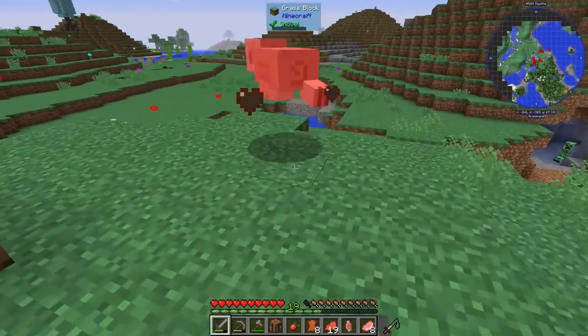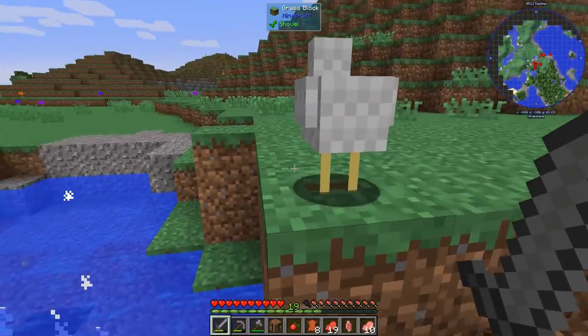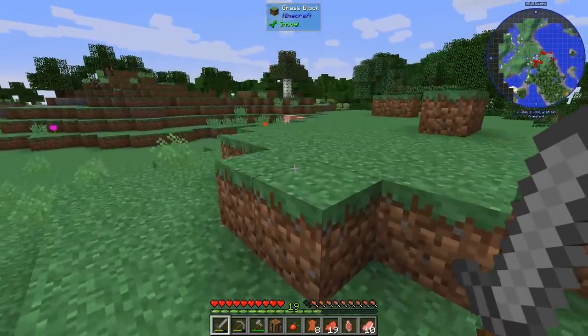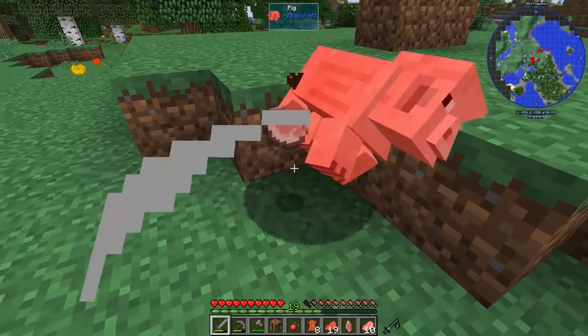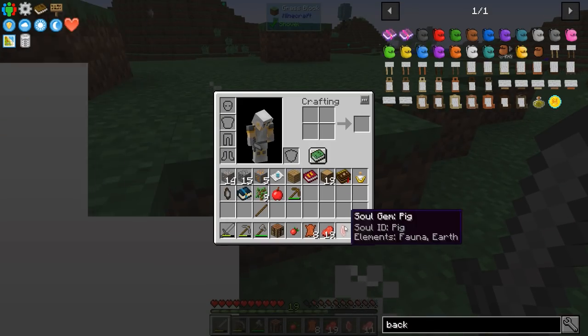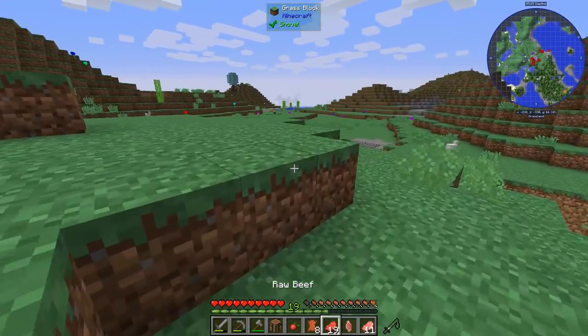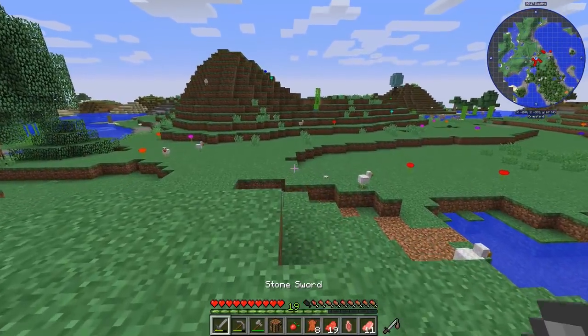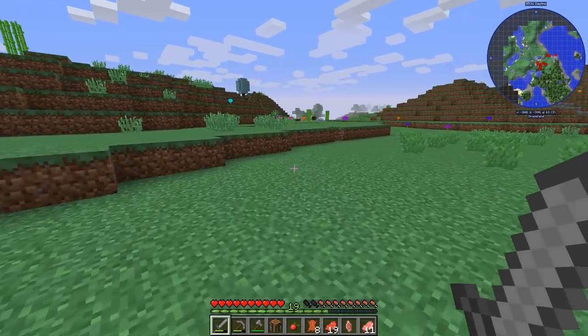So we're going to murder some pigs. Do we need chicken? We don't really need feathers and stuff just yet. Soul gem — interesting, I don't even know what that's from but it's from some mod or another. I still see no sheep.